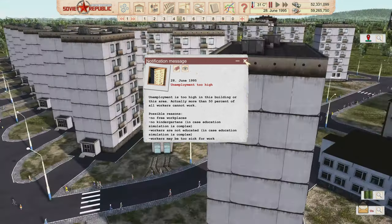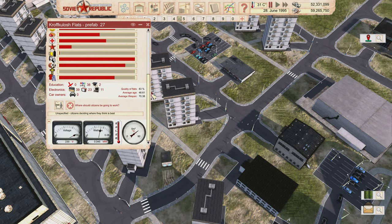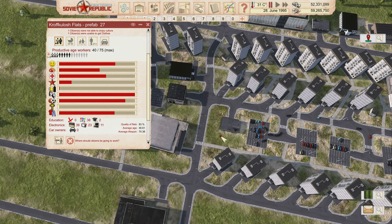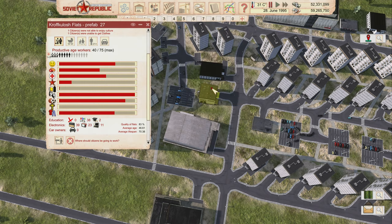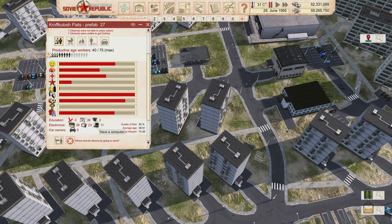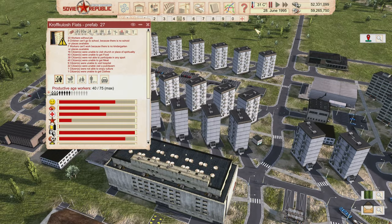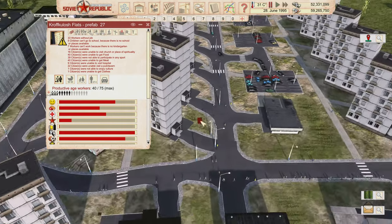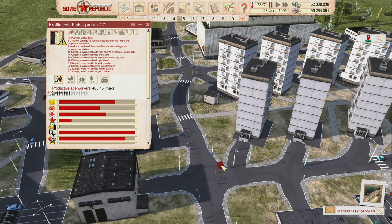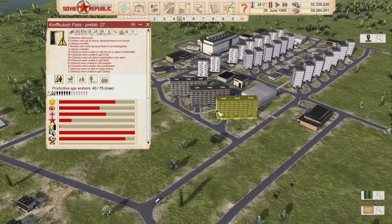Unemployment too high? 33 without a job. Nine out of ten times when that happens it's because I've made the building specific to a certain destination but they can't work there because it's overstaffed. Apparently this time that's not the case. So what is with you and why do you not have a job? You can easily get there — it's right there. No food, no meat. Unable to get to the hospital — that one's actually believable. I don't have a hospital over here.